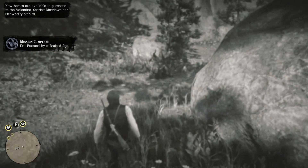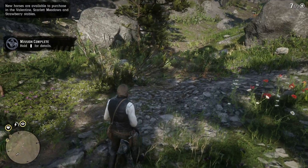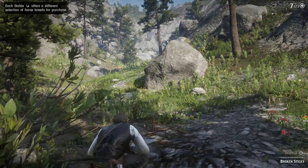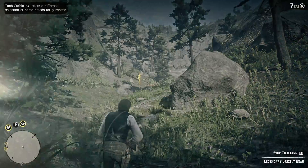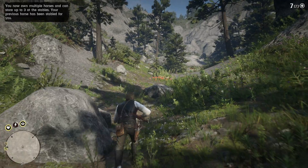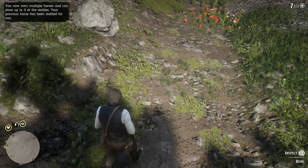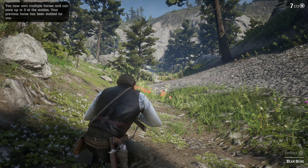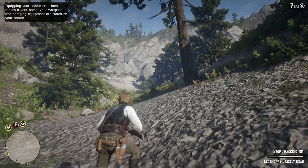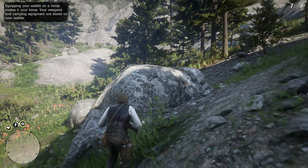We choose to stay because obviously we're going to kill the bear. Follow exactly what I do and you will be able to kill the bear — it's simple, but if you don't bring your rifle you're going to have a hard time, and if you don't have dead eye you're also going to struggle. The first time I tried using dead eye with just the revolver and that didn't work at all.